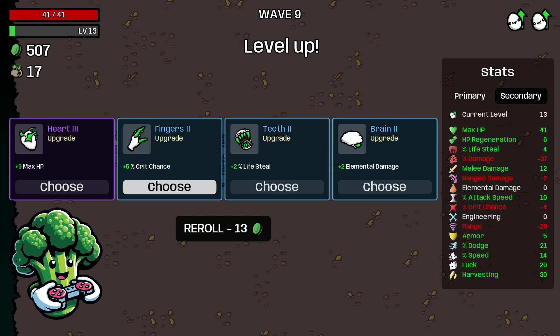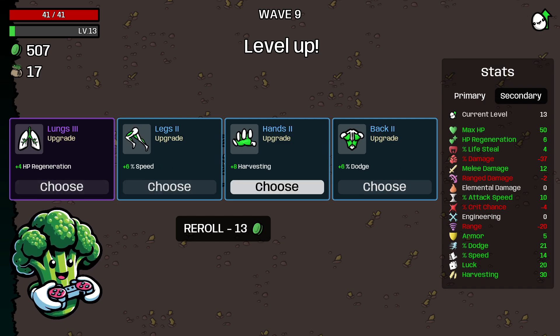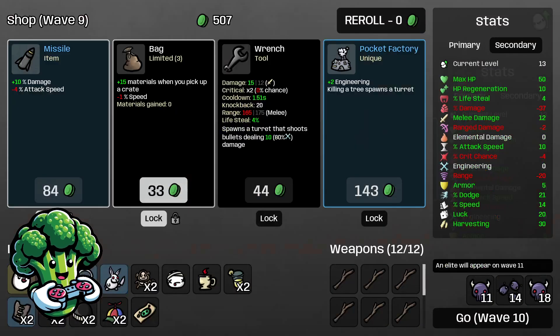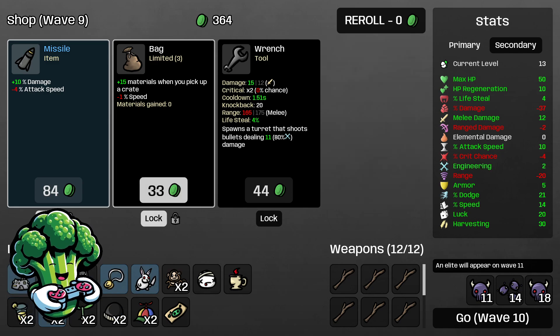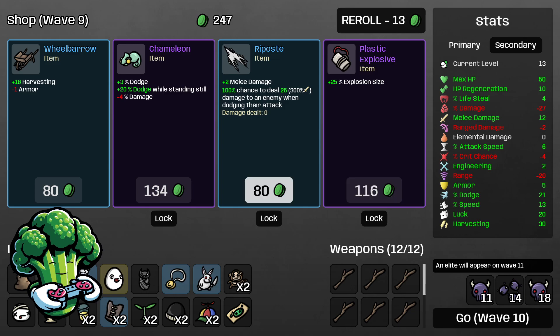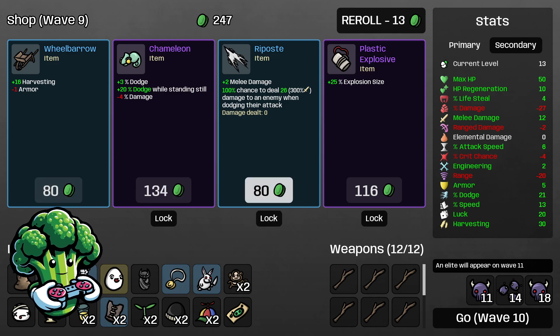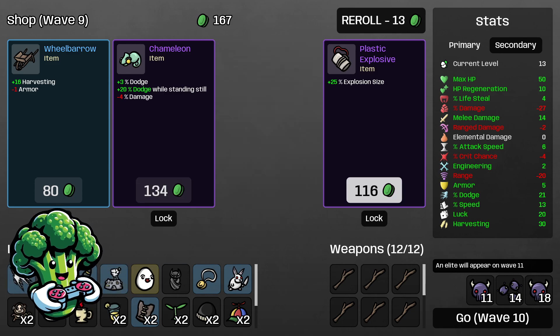We got 500 materials from that — pretty good. On the bat wave, I'll take the lifesteal over losing 2 harvesting, and take the 9 max HP so we're up to 50 already. I'll take the HP regen. Pocket Factory is awesome so we're definitely taking that for more damage. We don't need the explosion side — I'll take Riposte for the plus 2 melee damage. You have a chance of dodging their attack and our dodge is already at 21 — we want to get it way up.